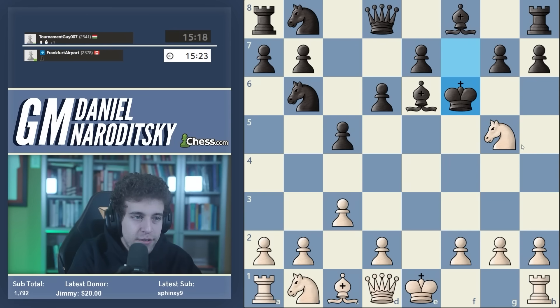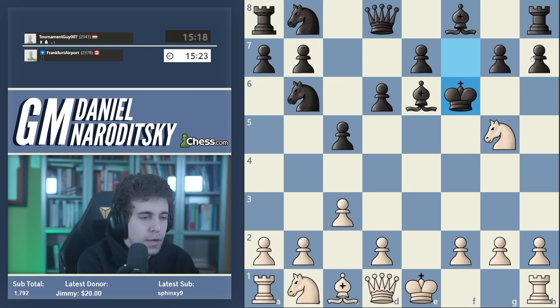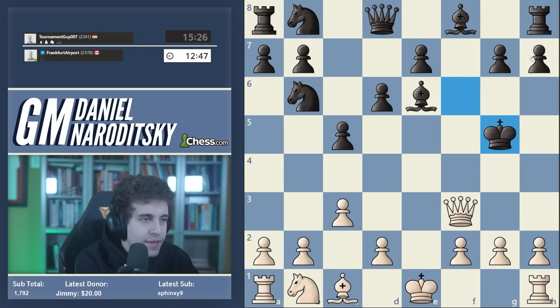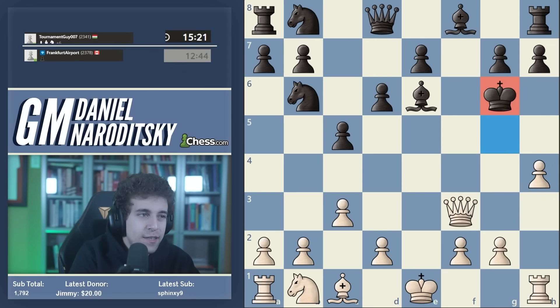If black plays g6 here that's actually losing, because after gf gf you can go queen h5 and suddenly you're coming around to f7 - black can't stop that. So e6 is also not a given that black knows. You might be watching this as a beginner saying - isn't all of this unnecessary? The theory itself might not be directly helpful, but hopefully you still find the lines entertaining, and when you get stronger they're going to help you.